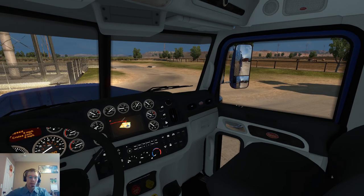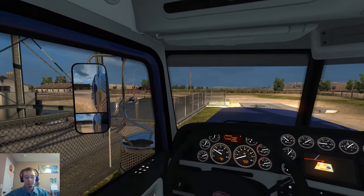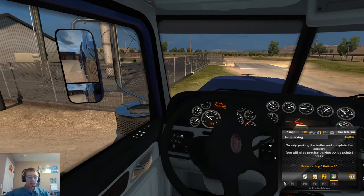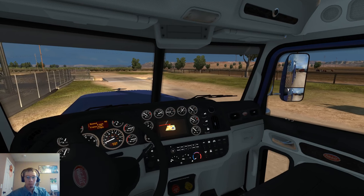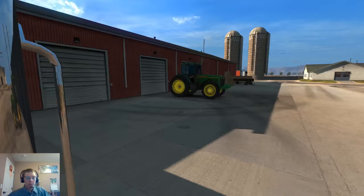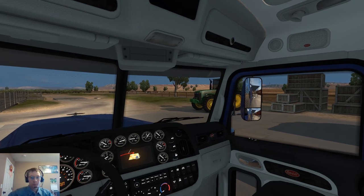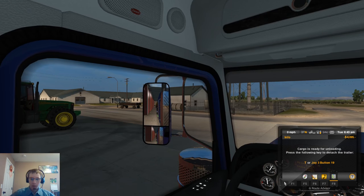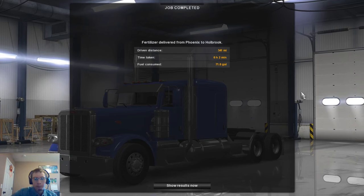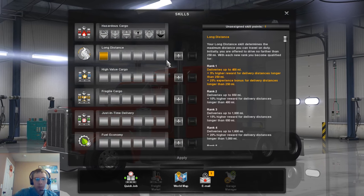Oh, I'm way off track here. There we go, that's a lot better. Just about straight in though — hopefully we're over far enough. Yep, cool. So go ahead and get this unhooked and away we go. Excellent — we are now level two and we are ready to rock.